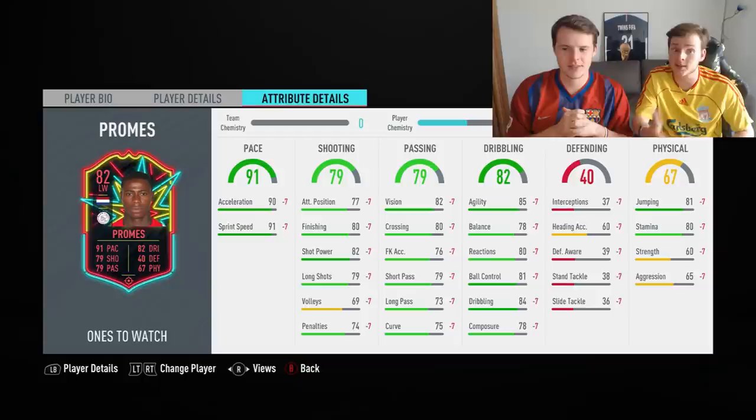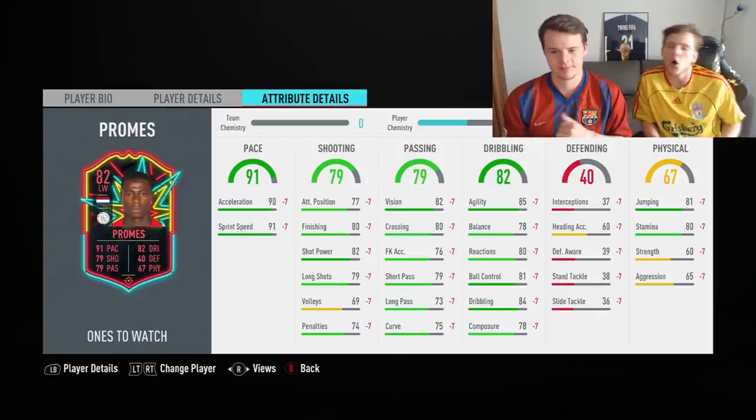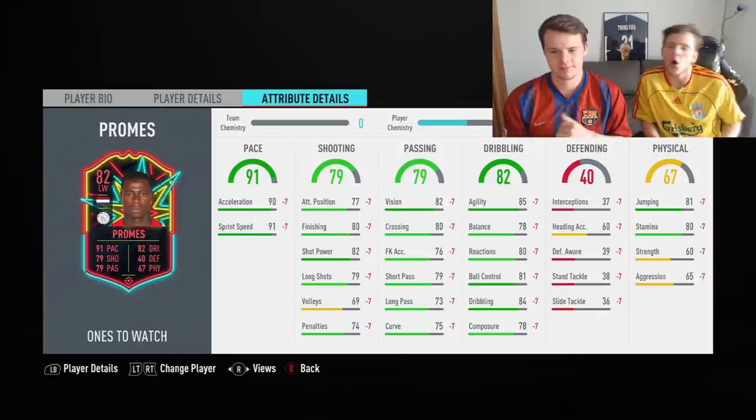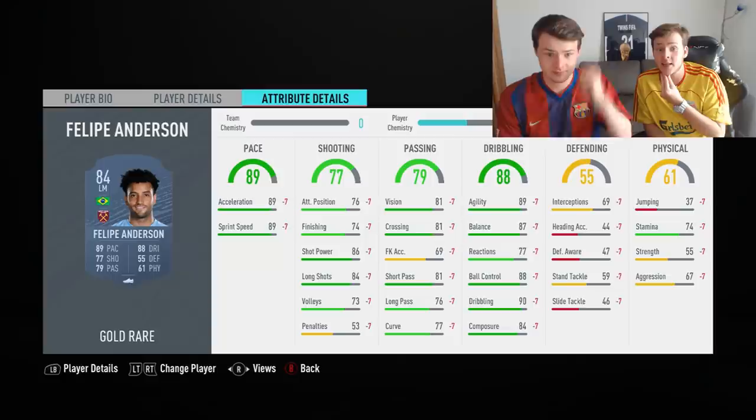Now we're moving on to the left winger. As mentioned, Hakim Ziyech works there, and we also have Quincy Promes. We just completed his SBC for fun — if you want a great left winger, Promes is excellent. A great alternative with a bit more coins would be Felipe Anderson, who we actually packed from a 2-rare player pack but sold for 40,000 coins. Felipe Anderson is a pain to defend against — really fast and technically good with great shot power.